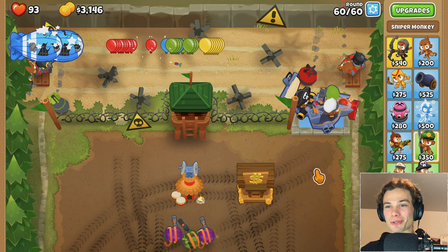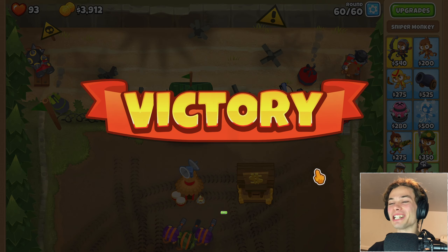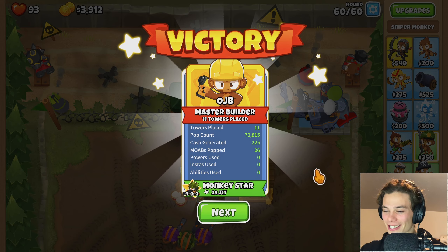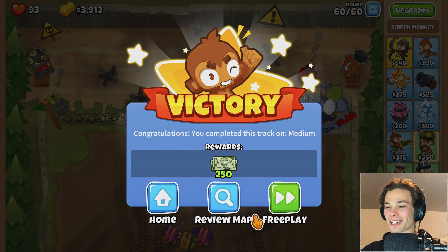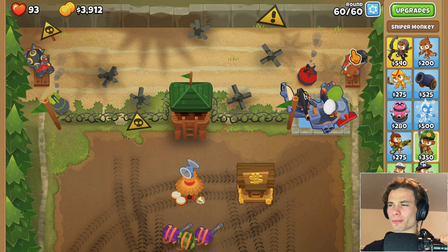I didn't even realize it was round 60. But it's taken it out - that wasn't even anything to worry about. Thank goodness for that. Victory is mine! Pop count 70,000. Monkey star, 402, 30,000. Not much, but let's continue to free play and see how far I can get on this very random track. It's just going to be difficult.